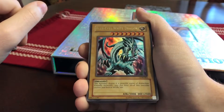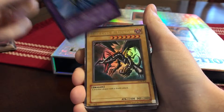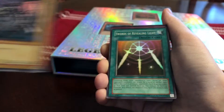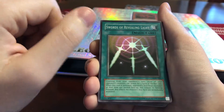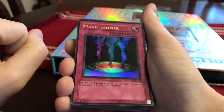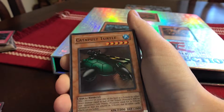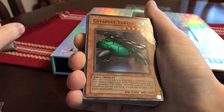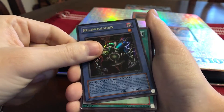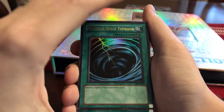Now onto some pack cards. From Legacy of Darkness: Blue-Eyes White Dragon, Gaia the Dragon Champion secret rare, Red-Eyes Black Dragon ultra rare — it's beat up but it's an awesome card. Swords of Revealing Light — one of Yugi's favorite cards from the first season. From Metal Raiders: Magic Jammer, Harpie Lady Sisters, and Catapult Turtle — one of Yugi's favorite cards.